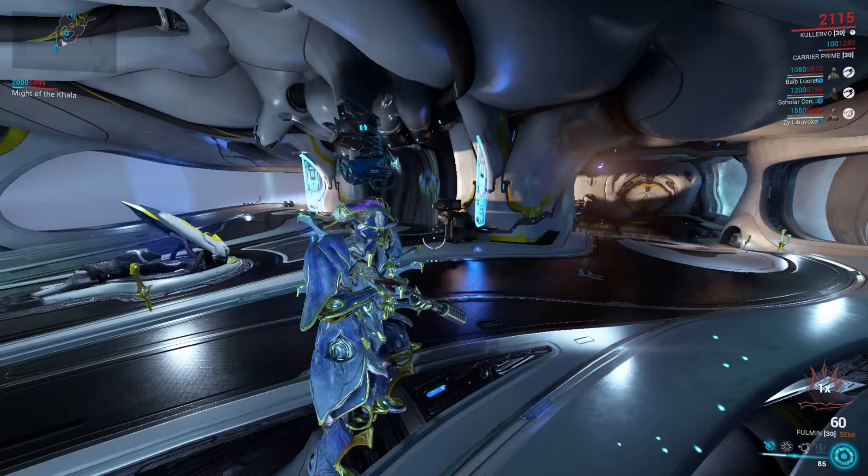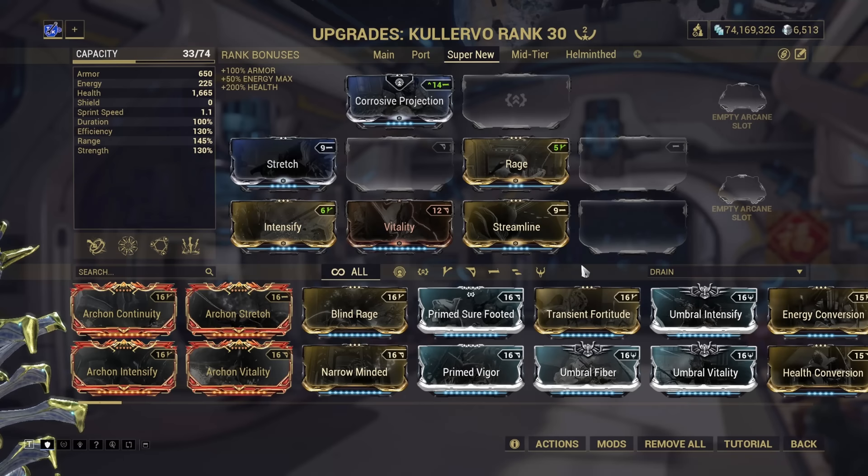So let's look at building for him. To start with is a super newbie build — usable with no Forma, no Orokin Reactor, and mods which are not too hard to get in the earliest stages of the game. With relatively balanced casting stats you can use Kalevo's kit quite effectively, and you've got additional tank and energy generation with the combo of Vitality and Rage. The choice of Aura is entirely optional, just use what fits.